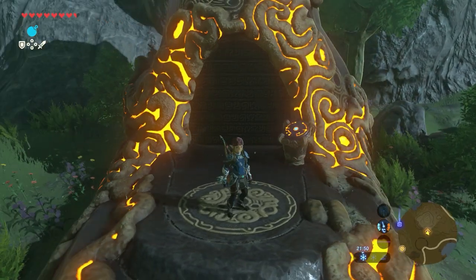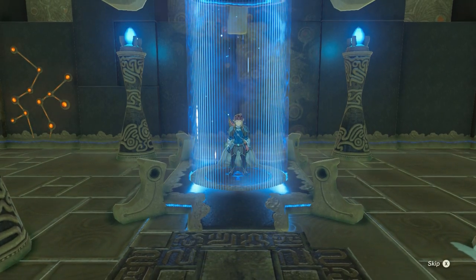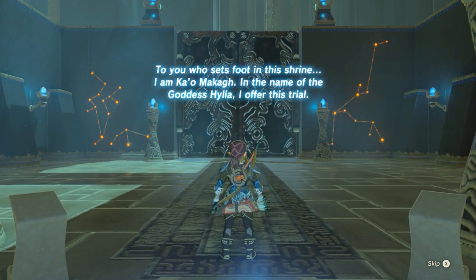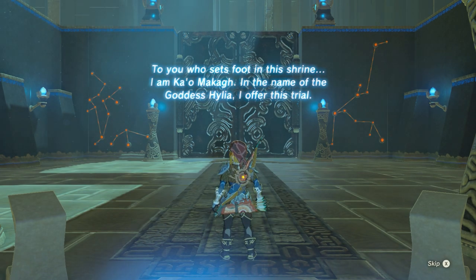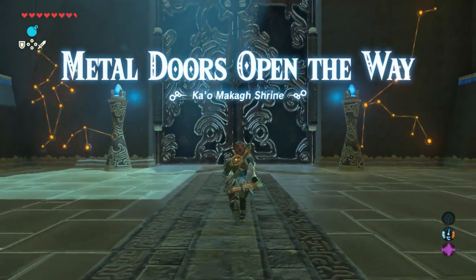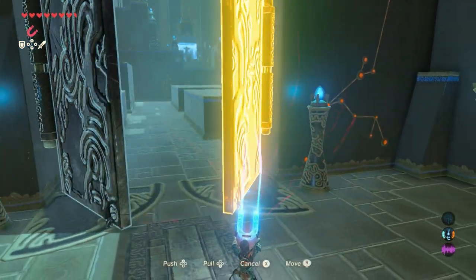And we made it — let's get in. 'To you who sets foot in the shrine, I am Kaomagag. In the name of goddess Hylia, I offer this trial: Metal Doors Open the Way.' Since the doors are made from metal, we're going to use our magnesis rune to open the doors.